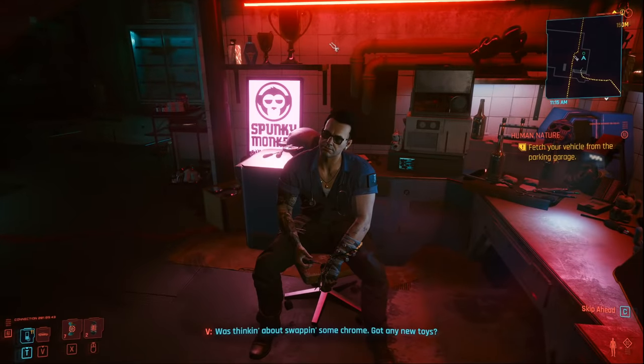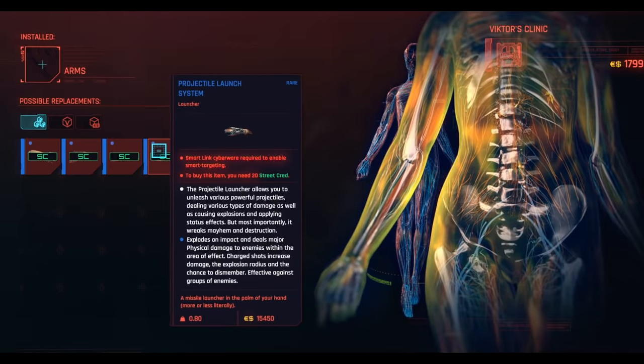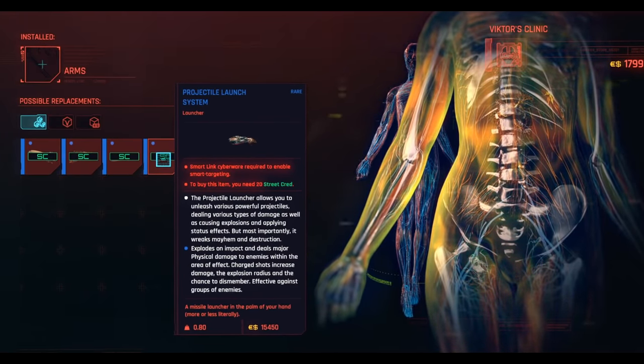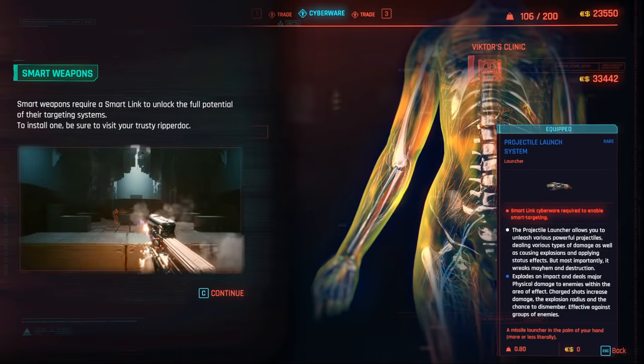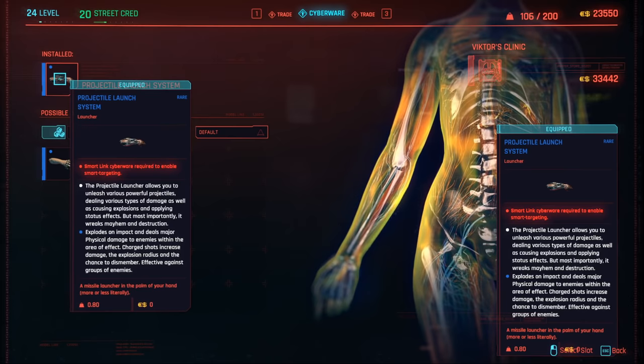Come in and trade with Vic, then click on your arms. To actually buy the projectile launch system you're going to need 20 street cred and 15,000 eddies. If you carry on watching this video I will show you how to get that and how to do this method without buying it anyway. Buy it as soon as you have enough eddies and then you can install it in yourself.